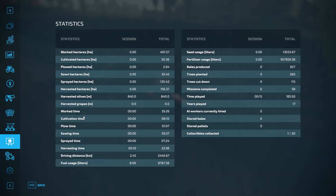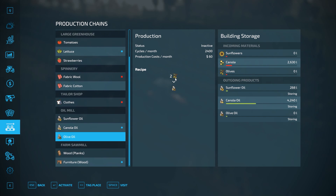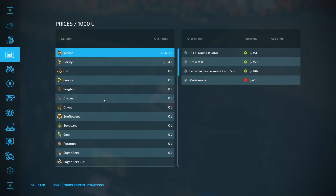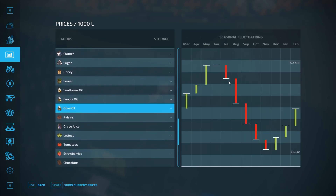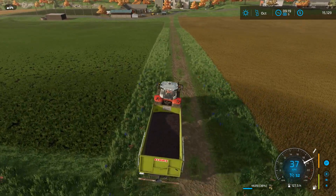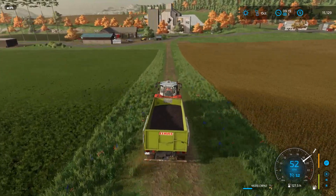We get two olives to one oil, so we're pretty much only going to get two pallets of oil out of what we have, with a little bit left over. So the next year it will be topped up a little bit. And olive oil on a good day we're looking at around about $2,800. So we're looking at pretty much a loss of around about $10,000 for the olives. But we're going to have to improve on that for the next year for sure.